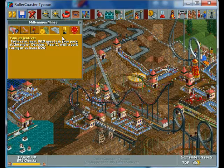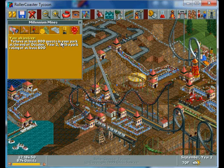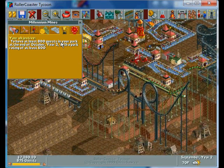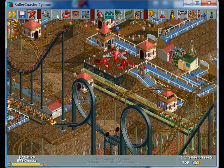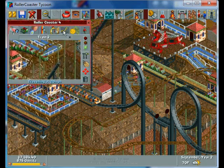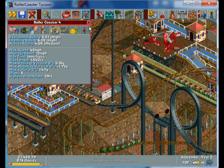Alright, hey everybody, we're back here in September of year two. I now have almost 900 guests, and I think I finally got there by just building a ton of roller coasters. I have this steel mini coaster right here — you can see it going. It's pretty good; it got a 6.28 intensity with 5.51 excitement, so it's pretty decent.